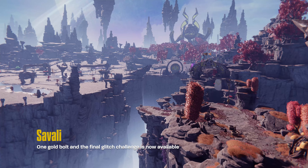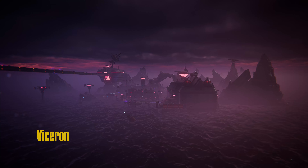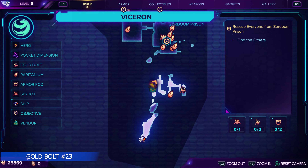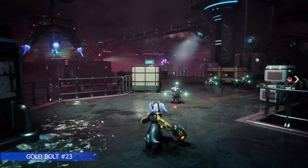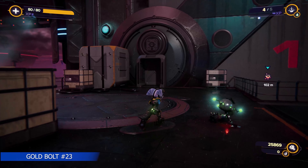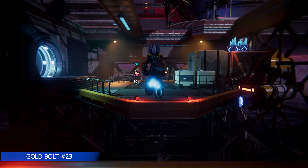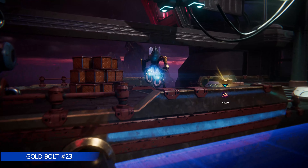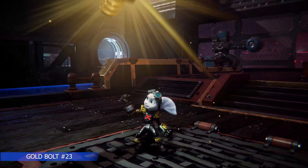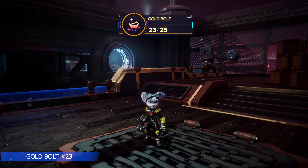At this point, go back to Savali because a gold bolt and the final glitch challenge are now available. The story is actually going to take you there next, so walk right past it and make sure you do it at that point. After completing that, you'll head to Viceron. From the vendor, keep going around to the right and dash through a few areas — there's the bolt. Now let's pick up the final spy bot.